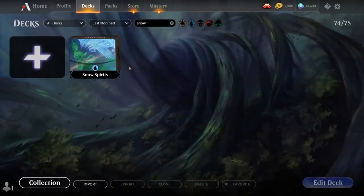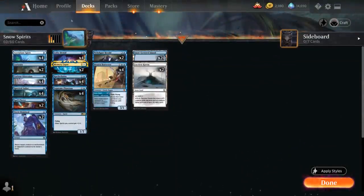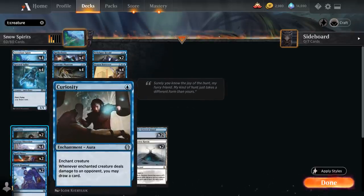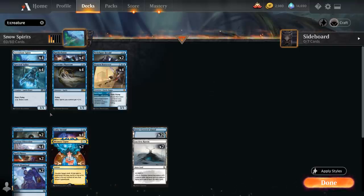Hello and welcome to another historic gameplay video. Today we're taking a look at a mono blue deck titled Snow Spirits, as voted on by my supporters on Patreon. It's a mono blue tempo deck that you might be familiar with, playing cheap creatures backed up by draw enchantments like Curiosity and Curious Obsession, and some cheap counter spells to protect those creatures and disrupt the opponent's game plan.